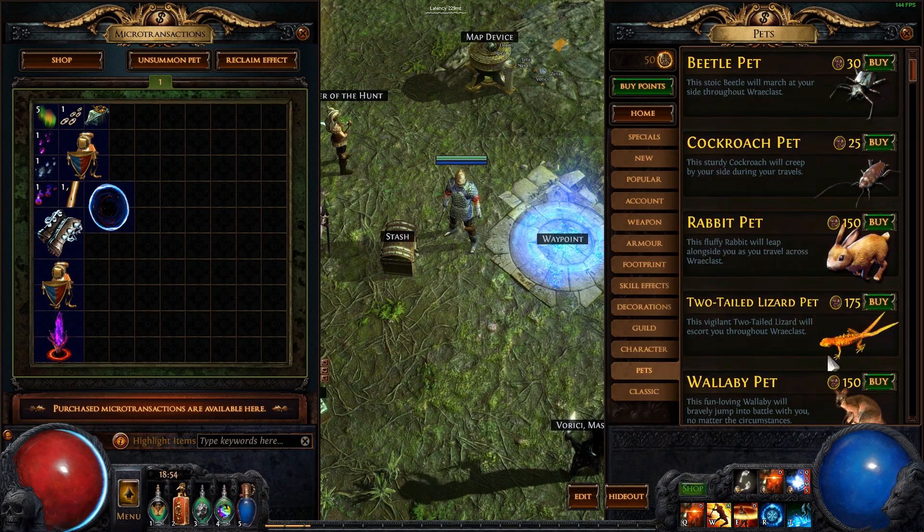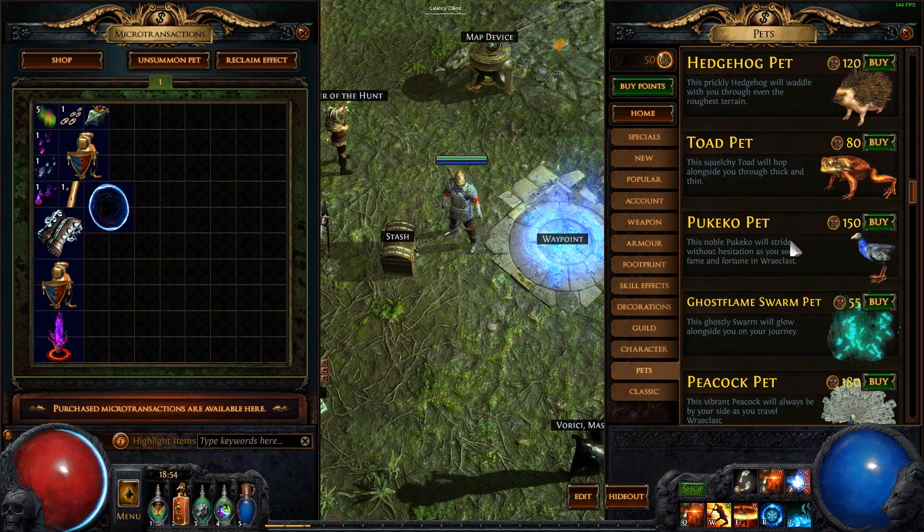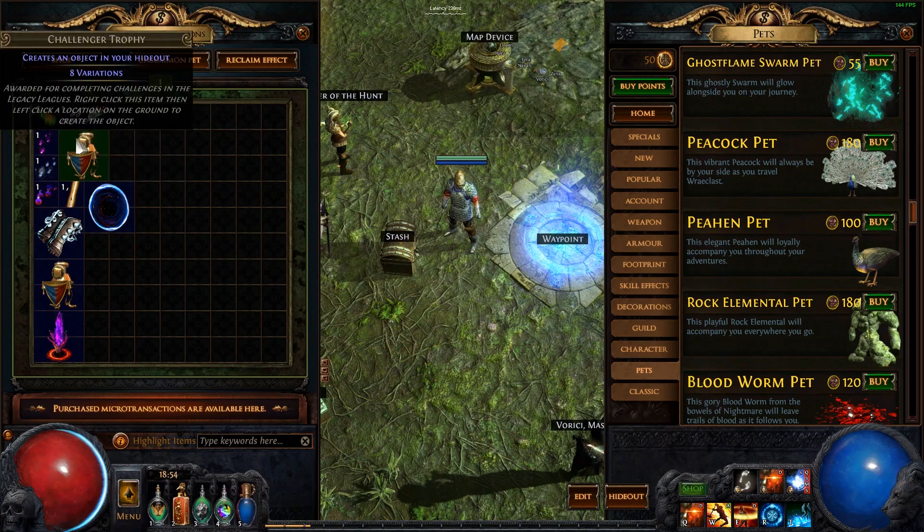As you can see, I don't have a peahen pet. Where are the pets? The peahen is a hundred credits, and I've got 50 credits, so that's like ten bucks. I'm saving you ten bucks — this is how you get a free peahen pet.